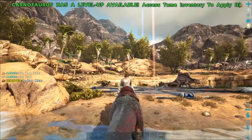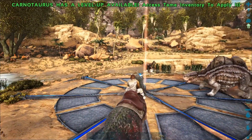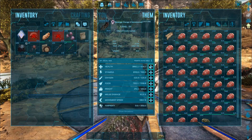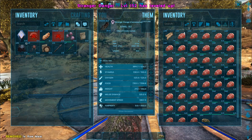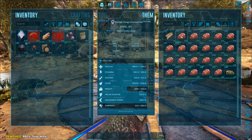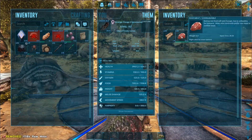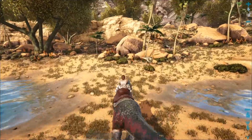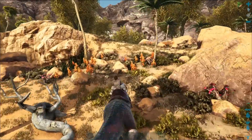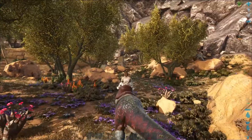This water looks amazing and there's fish in it — I don't think I noticed that last time, that's awesome. Let's clean out the carno's inventory a bit. Got another level — put it into melee. This guy is a master at grabbing meat so we can get more later. Let's go for a run. What do we got up by this mountain? I'm hoping for metal and crystal.